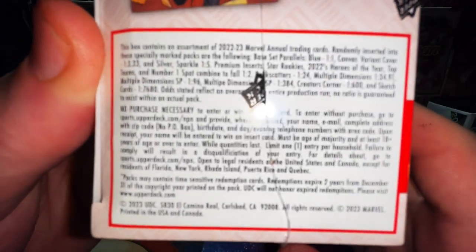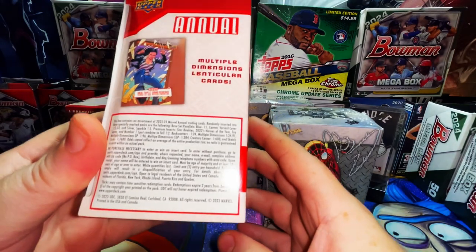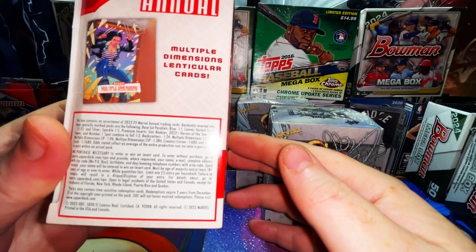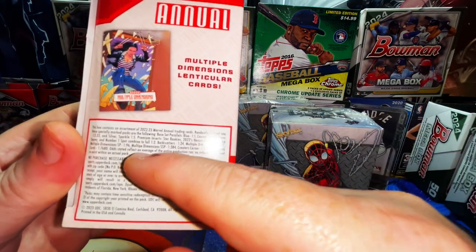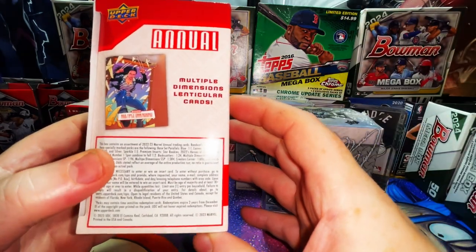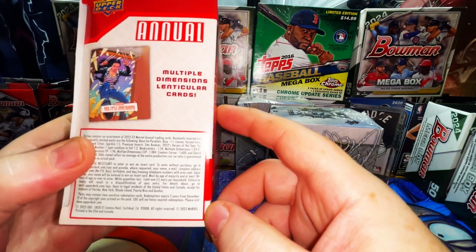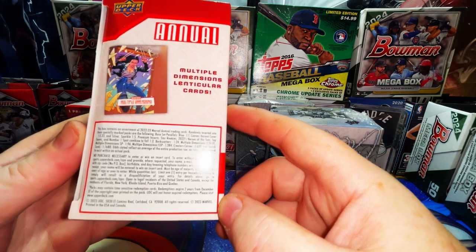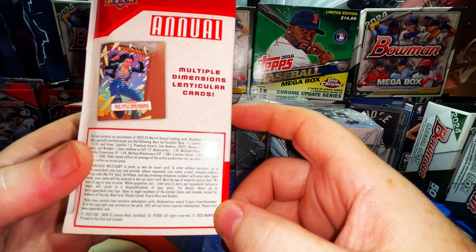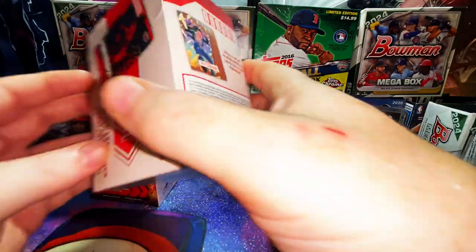Let me give you a bird's eye view of the hit ratios. You get a blue holo in every pack — that's 1:1. Canvas variant covers are 1 in 3.33 packs, so roughly one per box. Silver sparkles are 1 in 5 packs. Premium inserts — Star Rookies, Heroes of the Year, Top Teams, Number One Spot — are 1 in 2 packs. SPs like Back Scatters are 1 in 24 packs, and Multiple Dimensions are 1 in 34.91 packs — basically a case hit.